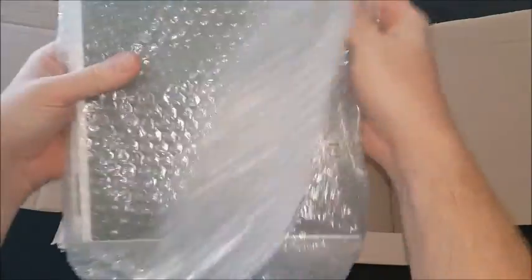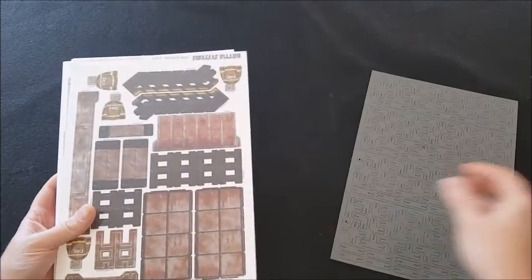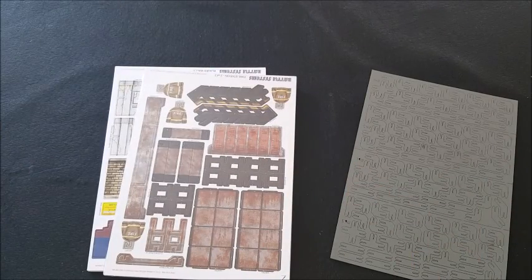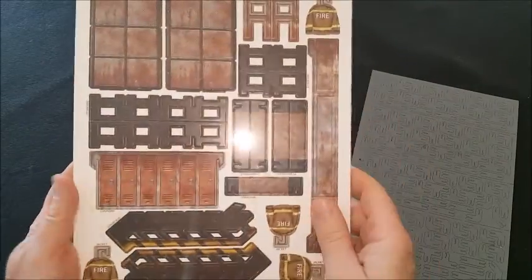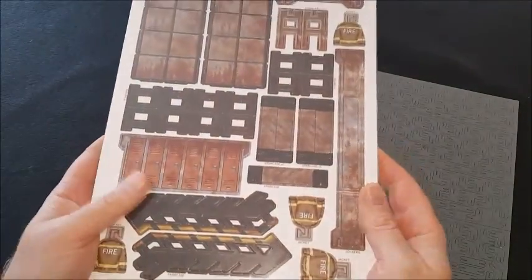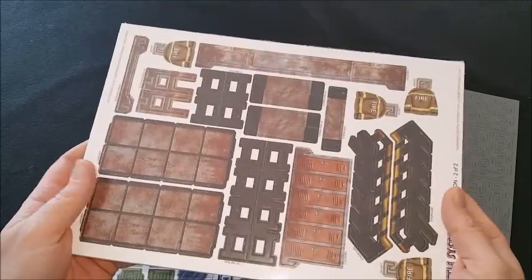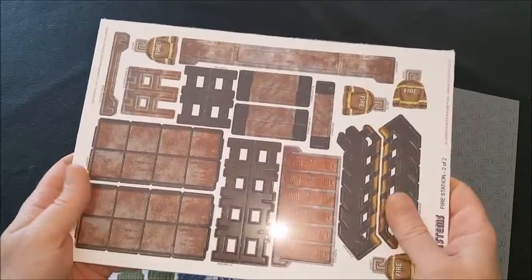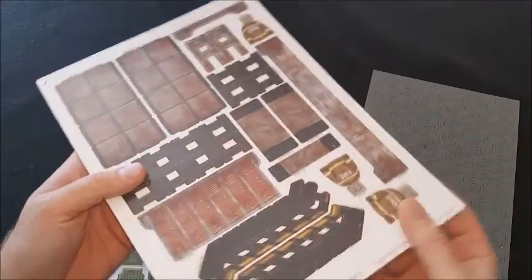So we'll dump that and see what we've got. I've never had any of this terrain before so I'm not 100% sure what we get. We'll have a fire station. Basically, for those of you who don't know, it comes as flat-pack terrain — it's cardboard and you clip it all together, push-fit all together and you've got terrain. There are walls, roofs, floors, ladders, all sorts of detailed terrain.